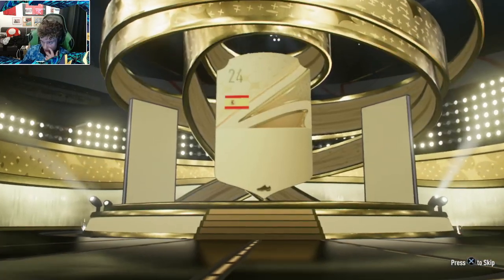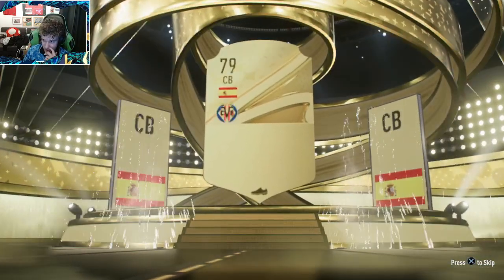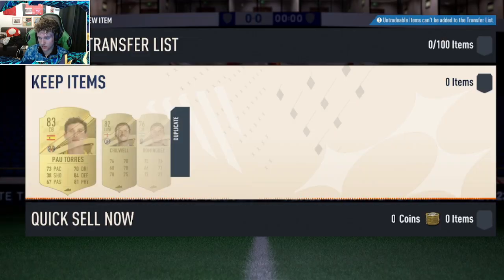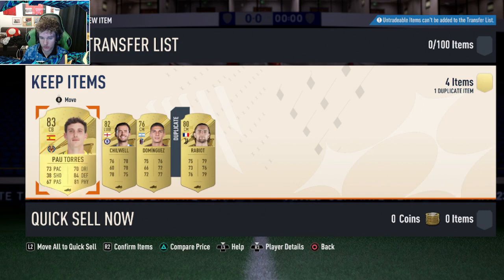But yeah, let's open this and see what we get. What are we going to get here? Anything special? It is a board. It is Spanish. Center back. It is — yeah, it's Pau Torres. Well, nothing crazy. It's good for free, I guess, but yeah, nothing great at all in there.